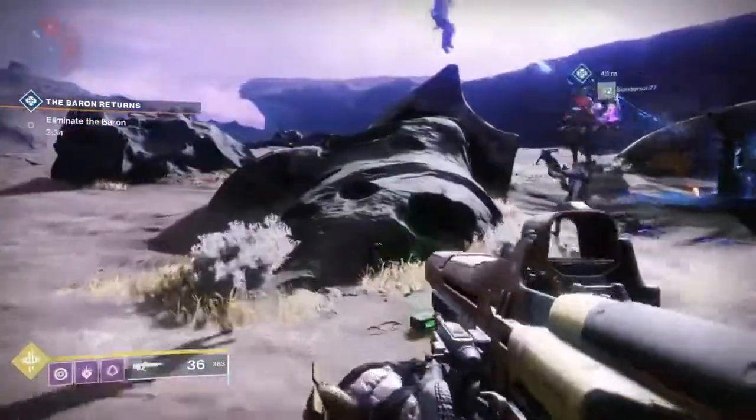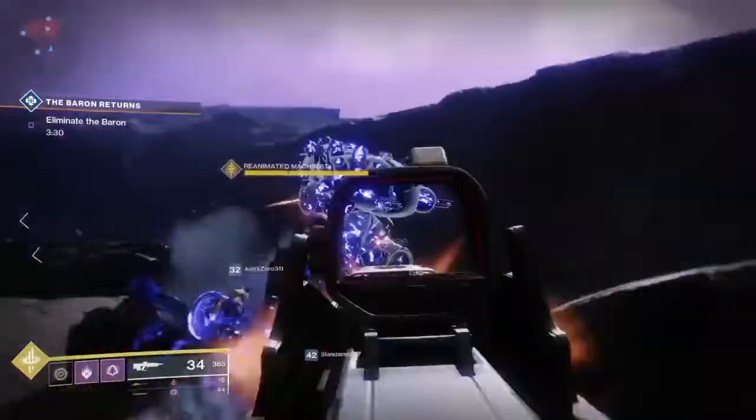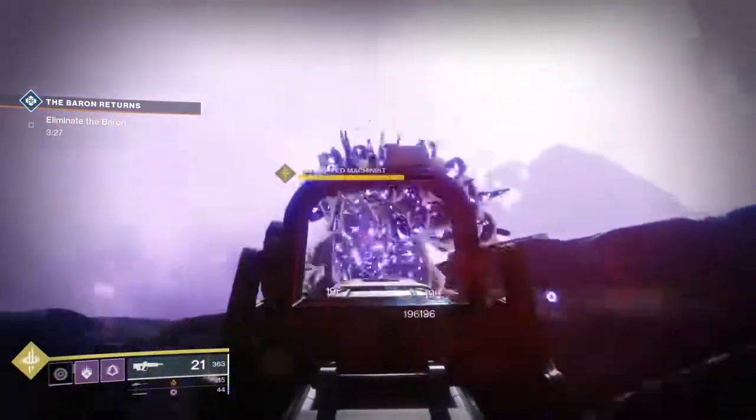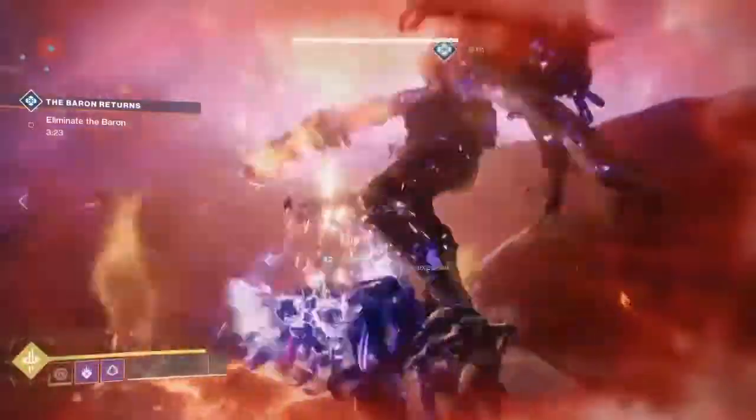This time we actually got one of the Barons — that might be the way it always works, I'm not sure. Normally if you don't do the heroic version, just a normal yellow bar enemy is going to appear. All you've got to do is take out this big boss and that's it — you've done it.